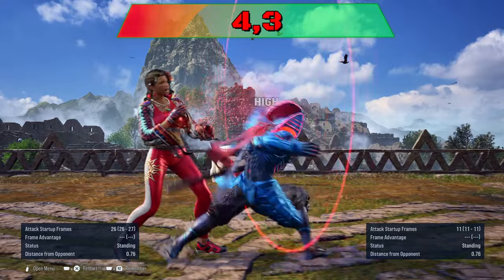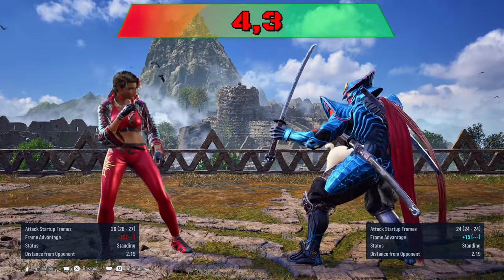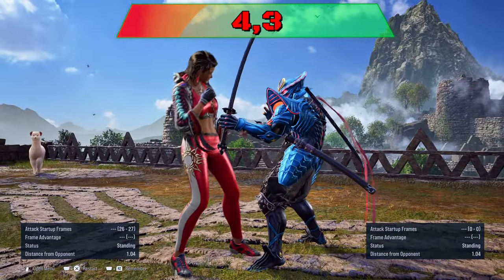4-3 string is minus 11 for a punish. Weak to sidestep or sidewalk right on the last hit.